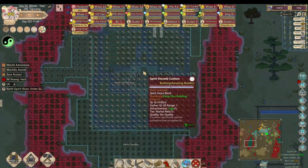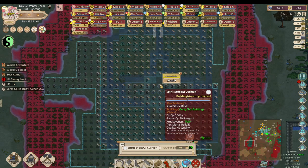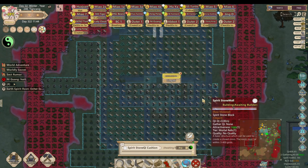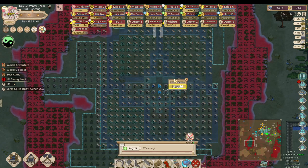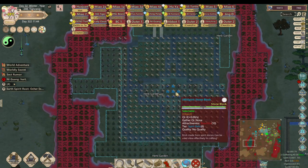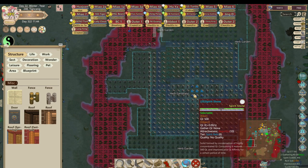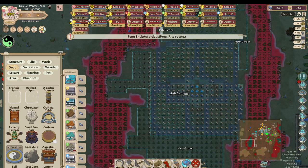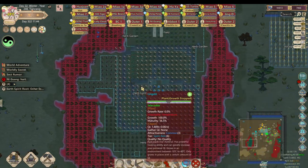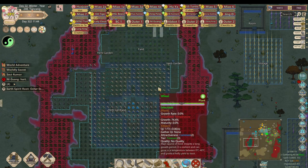I also have these spirit stone chi cushions, but I need to place items under the cushions first, so I'll cancel those for now. When I made this array I had multiple disciples cultivating in mind — that's why I have four spots. But right now I just want to focus on the middle tile since I'm only doing this for my main disciple. I really just need one spirit stone cushion for now.